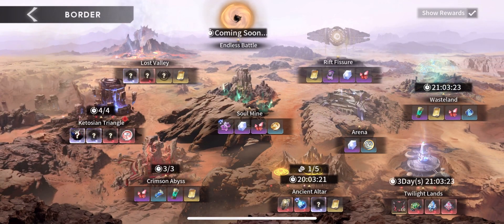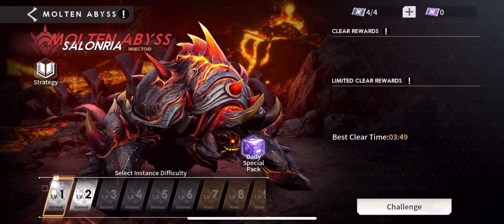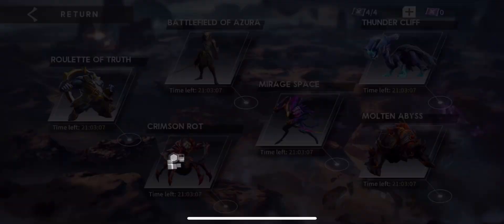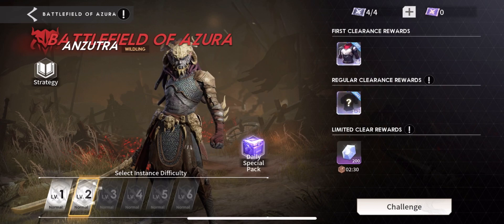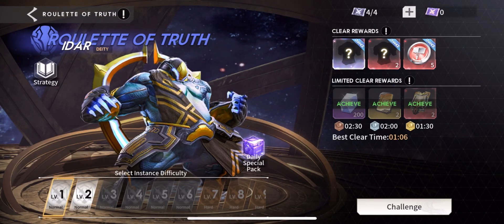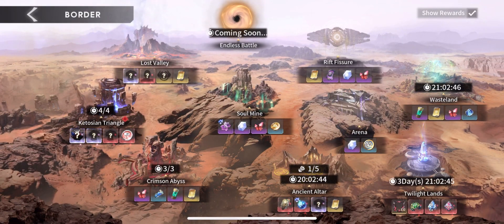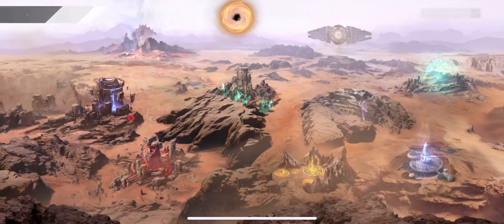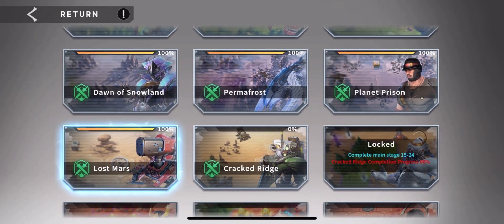I'm on level 5 and need to clear level 6 to get those resources to level up my heroes. In Katosian Triangle I've pretty much cleared level 1 of all stages. My heroes' levels were lower before so some I couldn't beat, but I've cleared level 1 at each and every one of these stages. I just have to continue building and leveling my heroes. Now it gets to the point where I've beaten most of the content — though I'm still early game, not mid game yet.